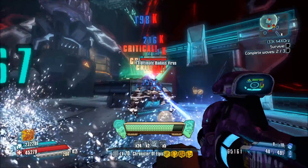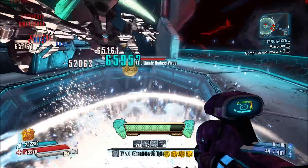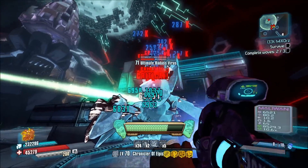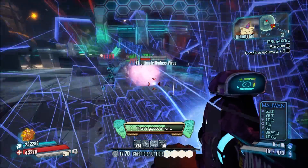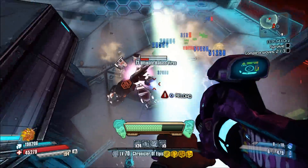The other advantage of this thing is that it's Hyperion. On Jack, this will help the Company Man skill, so you'll have increased accuracy with all weapons and improved critical hit damage.